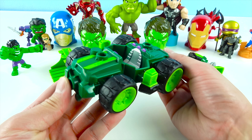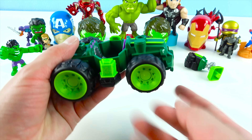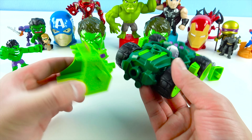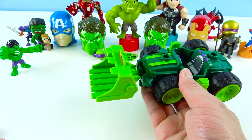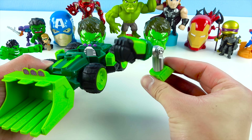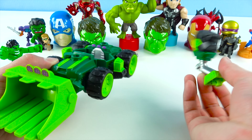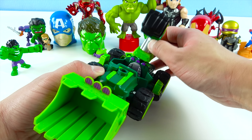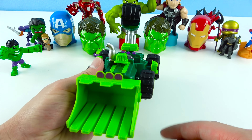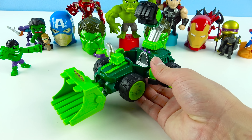Wow, check it out. This is the Hulk Smash Dozer. Hulk sits in there, and he drives on his purple steering wheel. There are four super fast wheels. In the front part, we can put this super awesome orange bulldozer. Now Hulk can smash into things. And what's this? It's a super giant hand — the Hulk can use it to punch bad guys. It goes on top of his car. And this last part is the engine. You put it on the front so it can go really fast. The Hulk Smash Dozer is all ready.